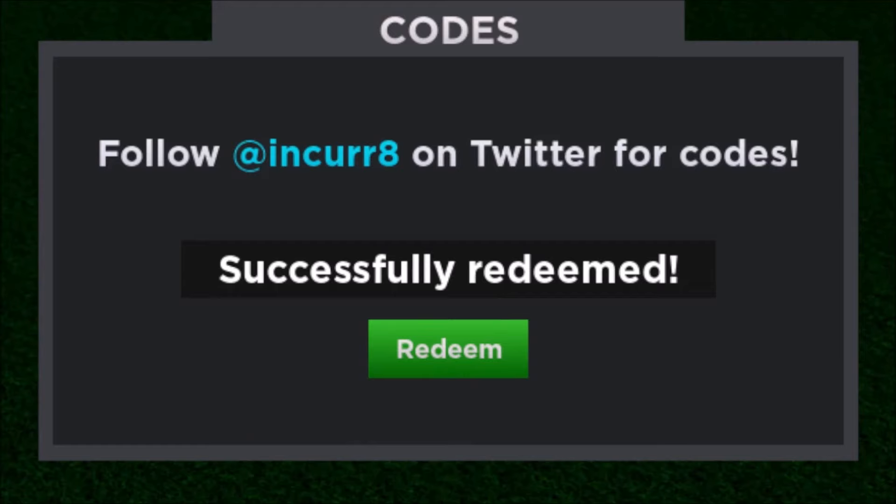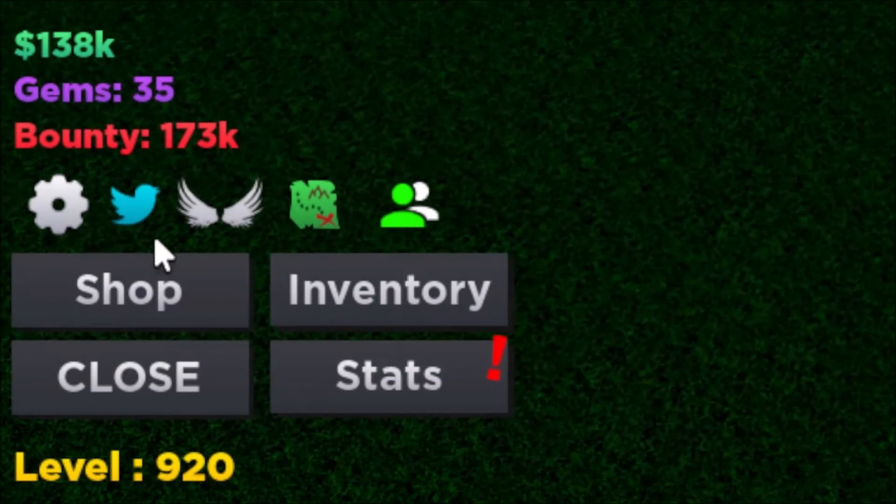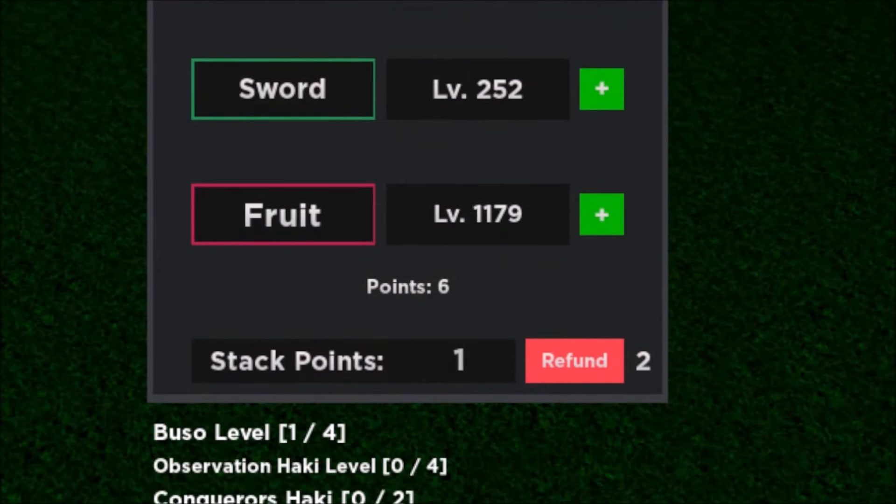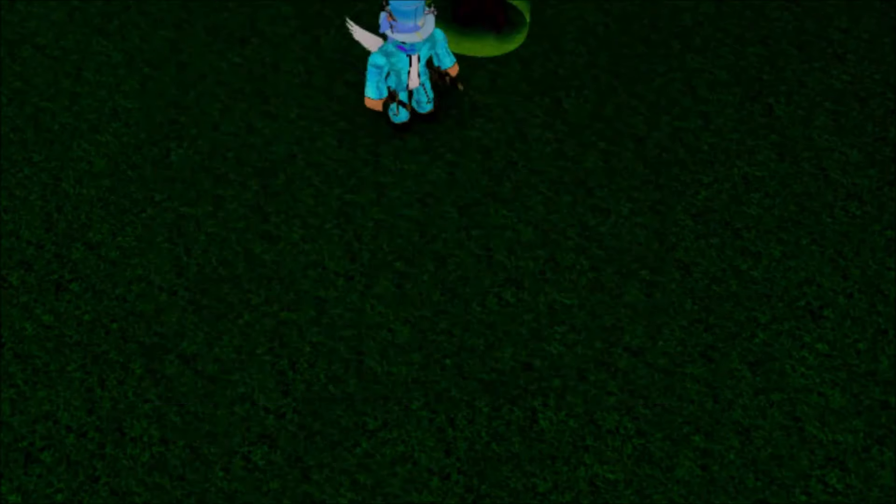There you go — redeemed successfully! When you go to the Stats menu and click that, you can see it will reset your stats. All you need to do is manually reassign the stats if you want to reset them, so you can essentially save a stat reset from the code. Currently, that's the only new working code.